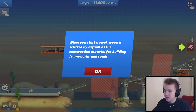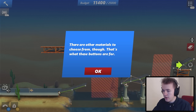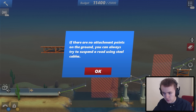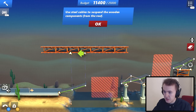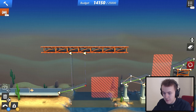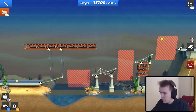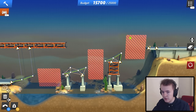Level 2-4. When you start a level, wood is selected by default as the construction material. There are other materials to choose from — steel cables can be spanned over long distances, able to withstand more tensile load than wood, but not compressive load. If there are no attachment points on the ground, you can try to suspend a road using steel cables. Use steel cables to suspend the wooden components from the roof. This is very similar to Poly Bridge — we have wood, cables, and I imagine we'll get steel, which is basically wood but stronger. The only building we had to do was put these cables in.